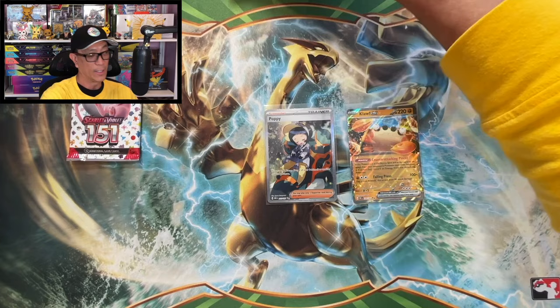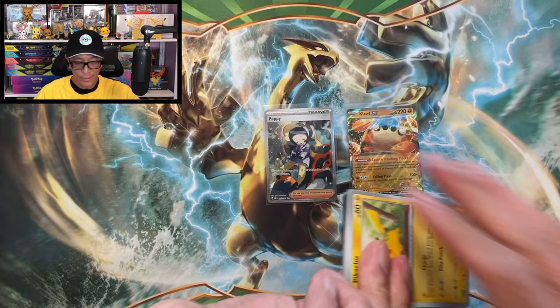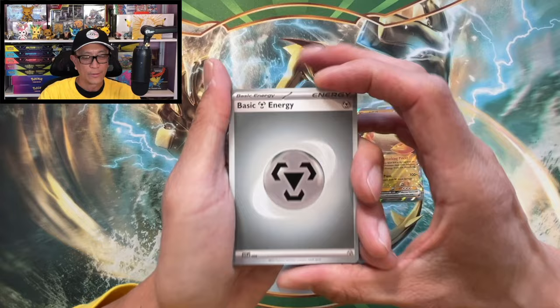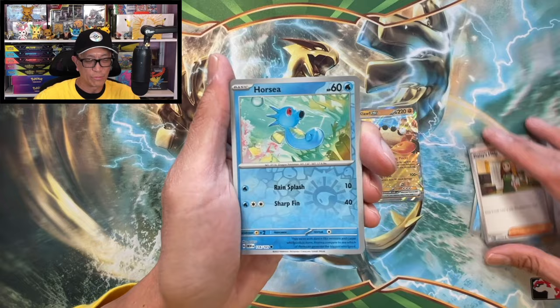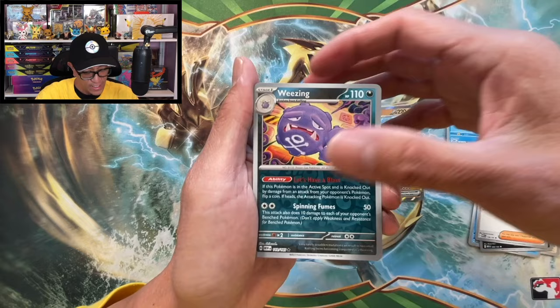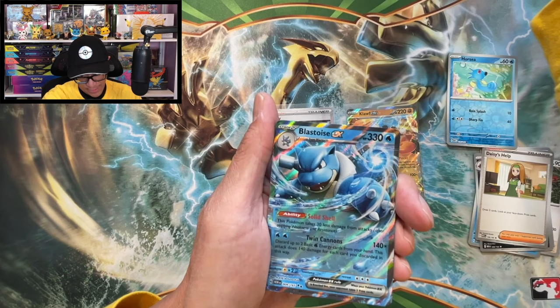Last pack - can we get some last pack magic please? Our only hope to make our money back. Metal energy, Pikachu, Poliwag, Farfetch'd, Shellder, Persian, Muk, Daisy's Help, Horsea reverse holographic, Weezing reverse holo. And the final card is - we got a Blastoise double rare. Not bad, but unfortunately we made a loss from these products, guys.